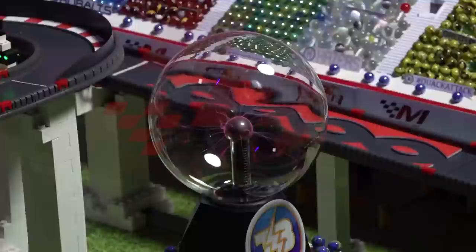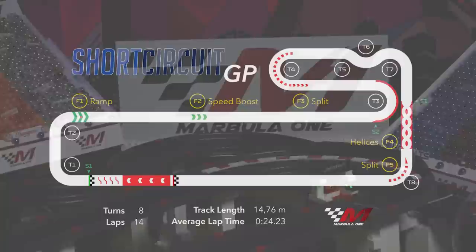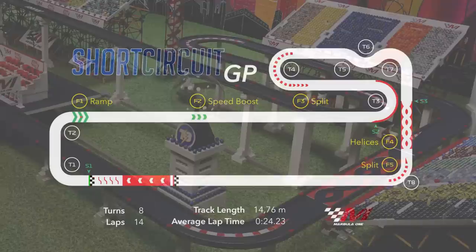It may have taken a couple of years, but lightning has struck twice. Here at the — okay, that's too much draw, guys. Obviously a little bit too much draw. A ground fault circuit would have solved this instead of the flashing lights. Anyway, instead of a short circuit, we are at the Short Circuit, the home of the Thunderbolts. That's the name of the track, by the way.